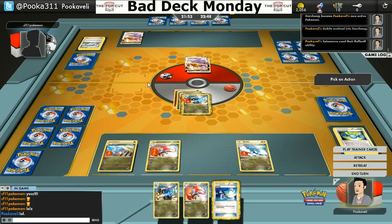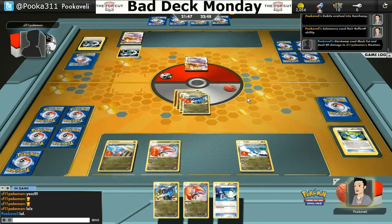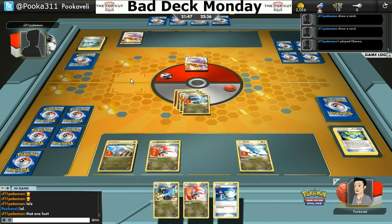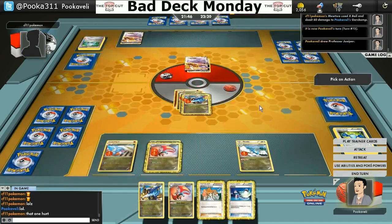He discarded an N, a Juniper, a Super Scoop Up, and a couple Fighting Energy. These are cards he's probably going to want later in the game. If I can just make this game long and drawn out, maybe I'll end up winning. Mach Cut is also a very nice attack against Mewtwo because it can discard Double Colorless Energy — and I just discarded his DCE off his Mewtwo. Garchomp gets a lot of unfair hate. It's really not that bad — certainly not great, but it's a solid card. It's just a little lacking in the offensive department.